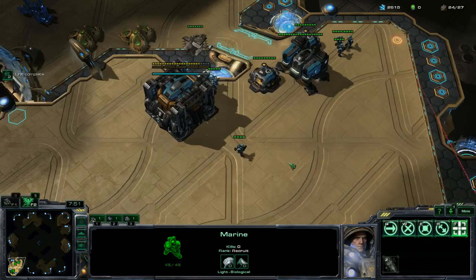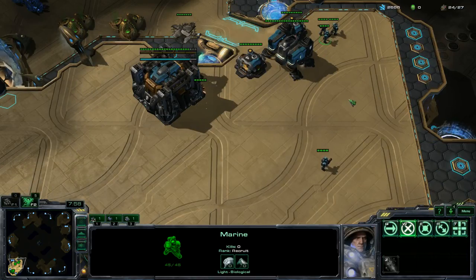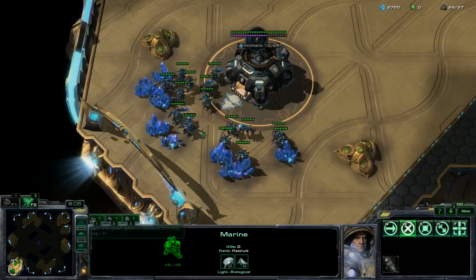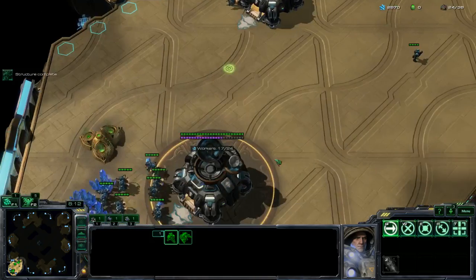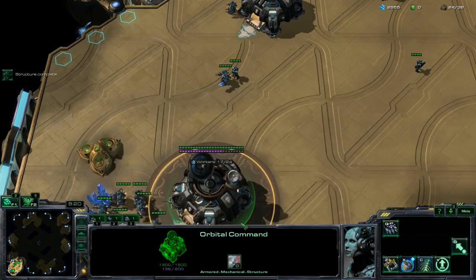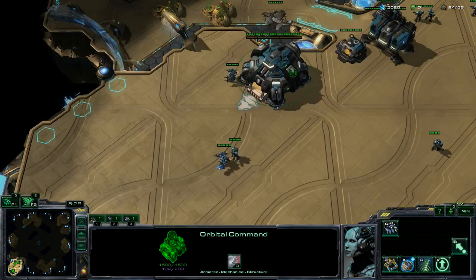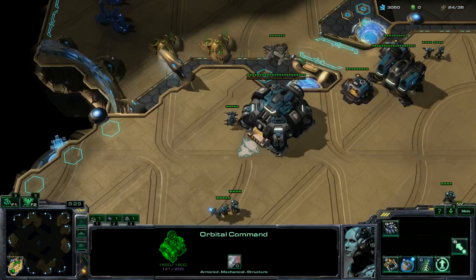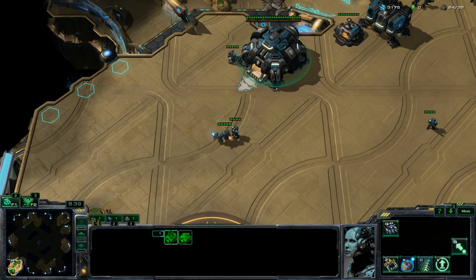You can also use Shift to select individual portions of units — for example, hold Shift and click one SCV while a marine is selected, and now both are selected and can take shared orders together. With control groups: when you get a new Command Center, generally put all your command centers on the same control group so you can land MULEs from all of them together. Hold Shift to add to selection, then re-hotkey everything together.